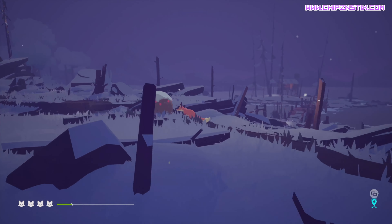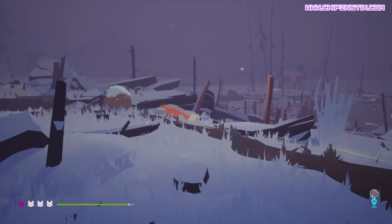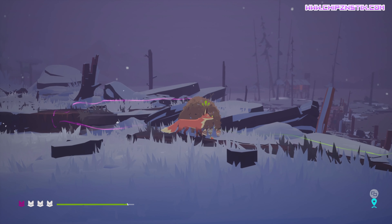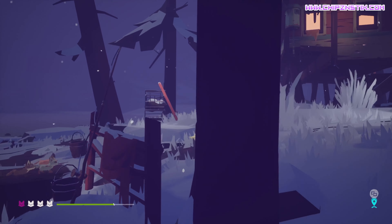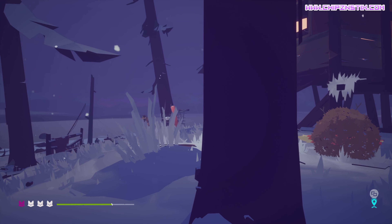The button mapping and controls are very straightforward. You have your action button to pick up and drop food for your cubs to eat. You can actually pick up one of your cubs and carry them. You can also call them to you so that they don't straggle off into the distance. I like to call it 'mother mechanics' because this is what you do most of the time in the game — you look after your cubs. You have to be very cautious of where you're going and what's around you. You can go up against other humans and other animals. There isn't necessarily a combat system because a lot of the time you're really just running, hiding, and running away from threats.